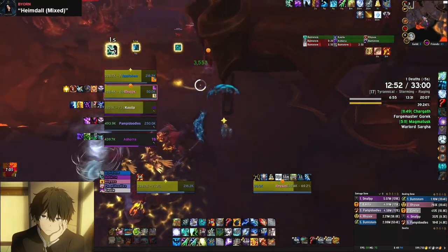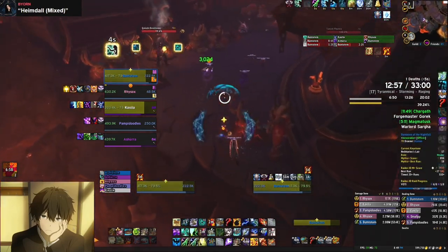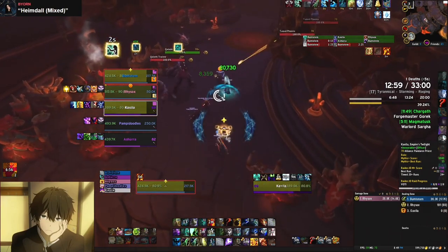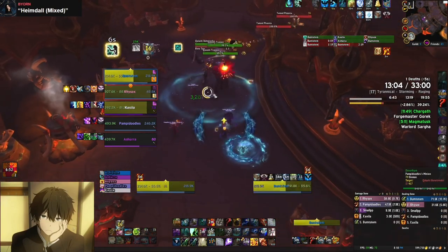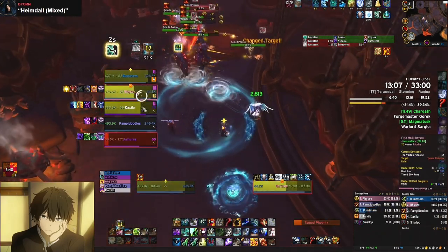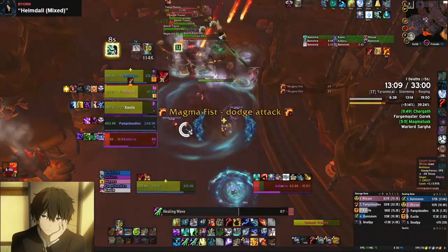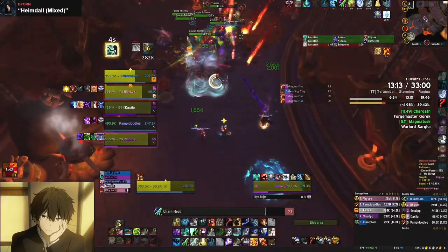You definitely want to be using these strategically. People are going to figure out what the actual pulls are you want to do with these chains. Here's another one we tried where we grip the demon hunter through the trash — it stuns all the trash and does about 25% damage to them.